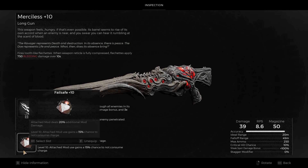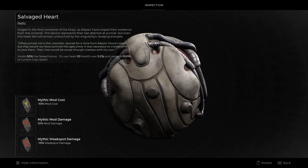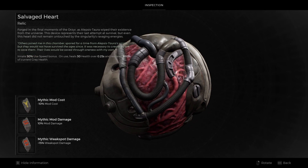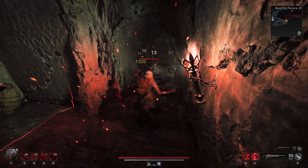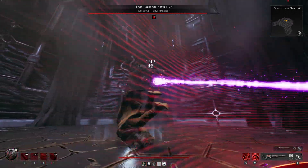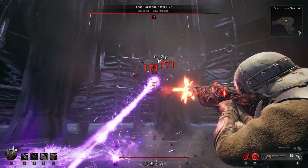For the mutator I chose Failsafe for more mod damage and a chance of getting a free mod charge. For fragments I went with mod damage, mod cost, and weak spot damage. Against basic trash your mileage will vary, but against bosses your weak spot hits will absolutely wreck them. This weapon may have some issues, but it's really fun to play around with and certainly apocalypse ready.